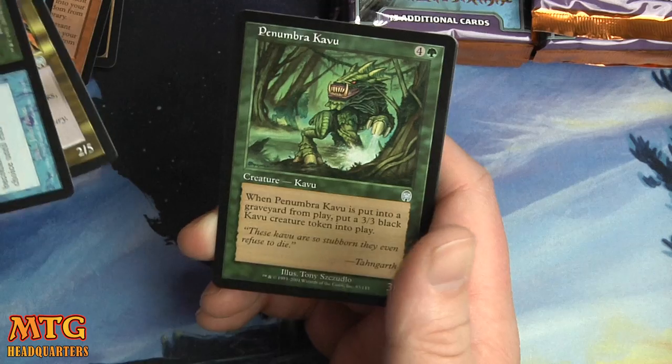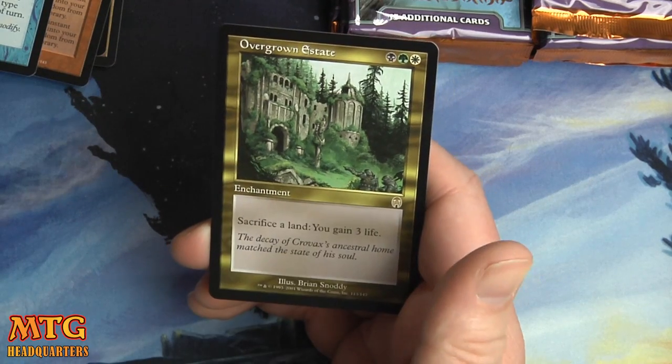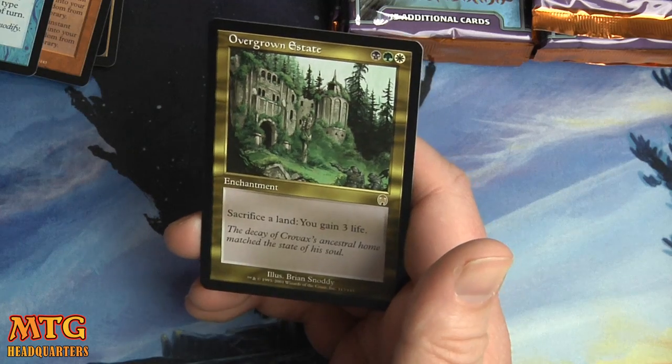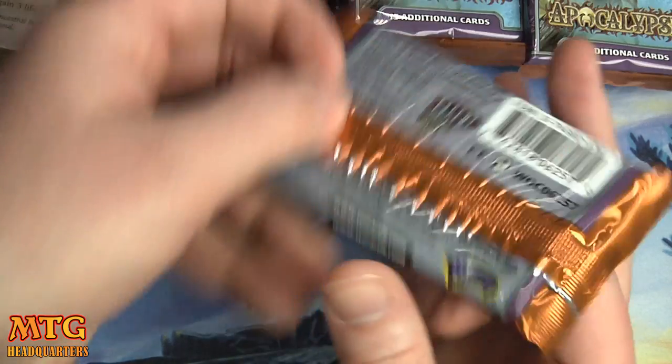Illusion and Reality, Flowstone Charger, Penumbra Kabu, and we have an Overgrown Estate — black, green, white enchantment. Sacrifice a land, you gain three life.